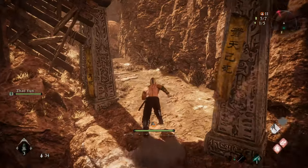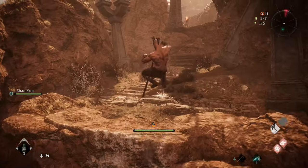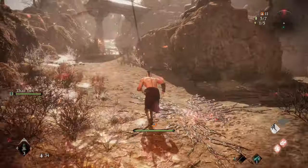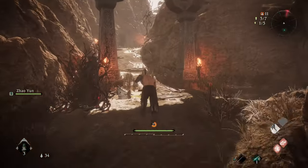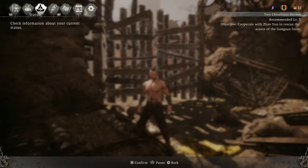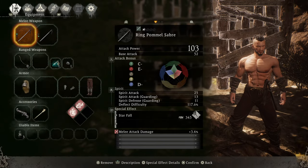Here's how to beat the monkey boss in Wolong Fallen Dynasty. To beat it, you need to get right up in its face, hold your guard, and aim to deflect its two or three combo slams. Once it's done them, you can hit back with two light attacks and a heavy spirit attack. I'll be using the Ring Pommel Saber, which is the starting weapon everyone has.